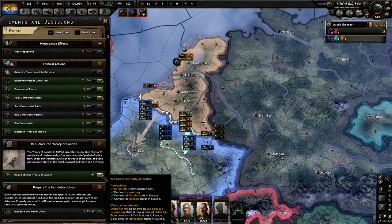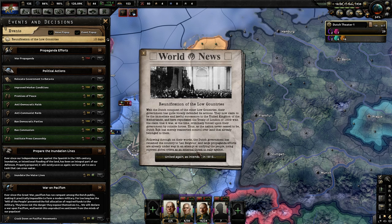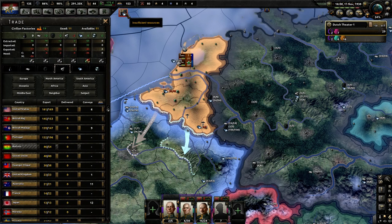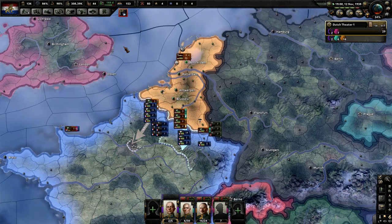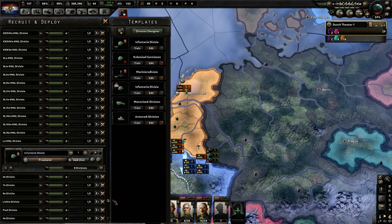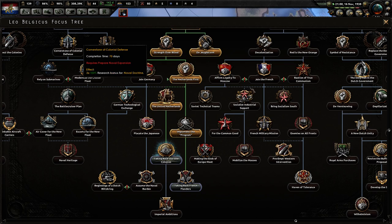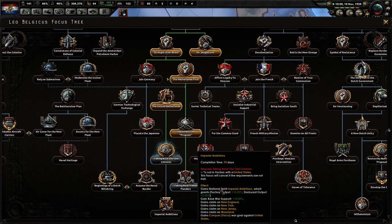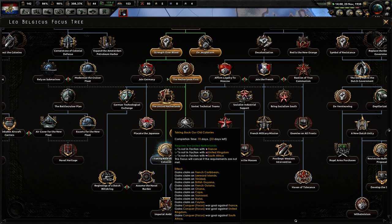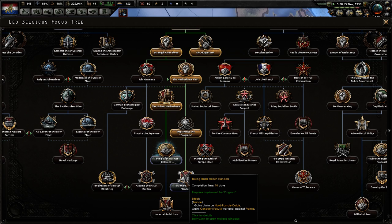We're going to immediately repudiate the Treaty of London and bring the Low Countries together under Laobelgius. Look at that beautiful orange — that's the orange I want to paint, and that is the point. 300,000 manpower! So what are we doing now? We're taking back the old colonies, going Imperial Ambitions, then taking back French Flanders. If you get the war goals, conquer focus on France — you get a claim on Nord-Pas-de-Calais and a war goal against France.